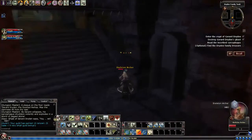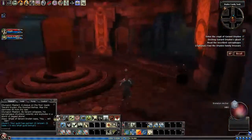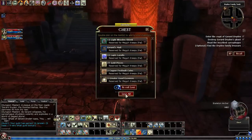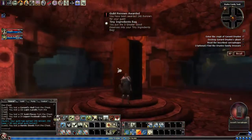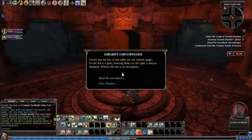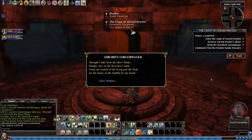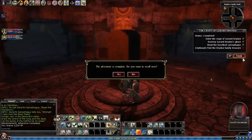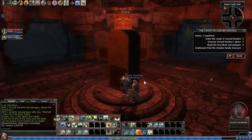Alright, so grab the chest. Now, in order to actually finish the quest, you've got to read the tomb inscription here - click on it to read it. Read the inscription, and you finish the quest. A little bit more than 3,000 XP. We can't get that optional unless you can pick the lock, so we're going to go ahead and finish out. Not bad - took about 16, 17 minutes to run through the quest.